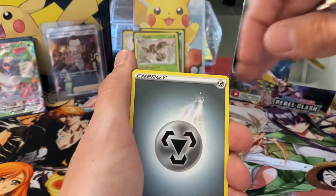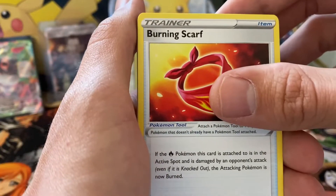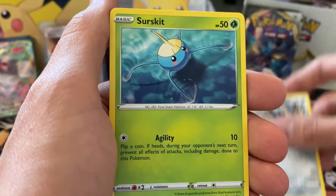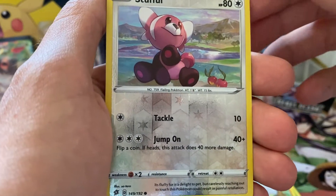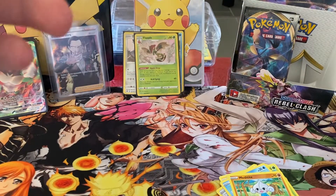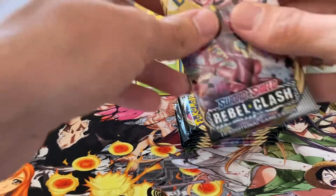We did not get too many holos in the first part, so I hope this half will have some better pulls. We have an Energy, Burning Scarf, Oleana, Luxio, Orokuda, Meowth, Surskit, Magikarp, Meditite, a Stufful Reverse, and for the rare we have a Seismitoad — a non-holographic rare card.